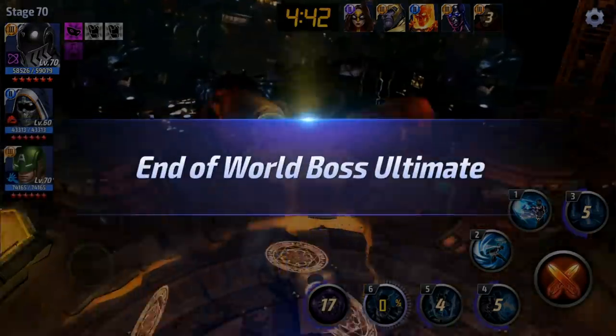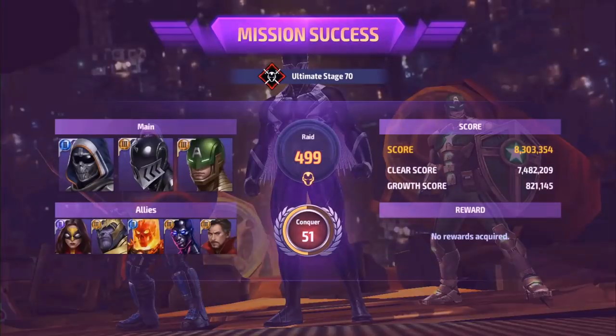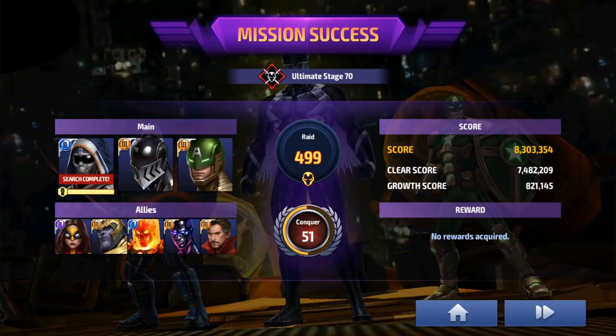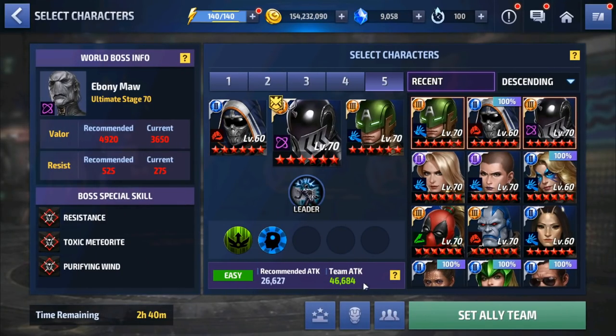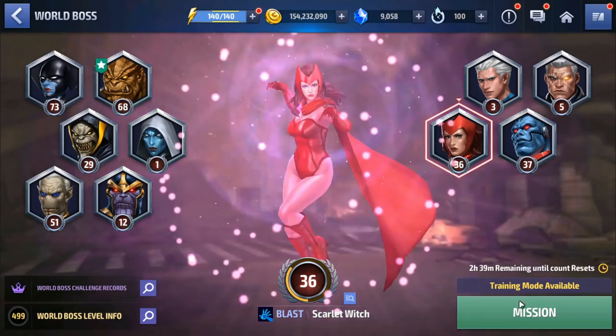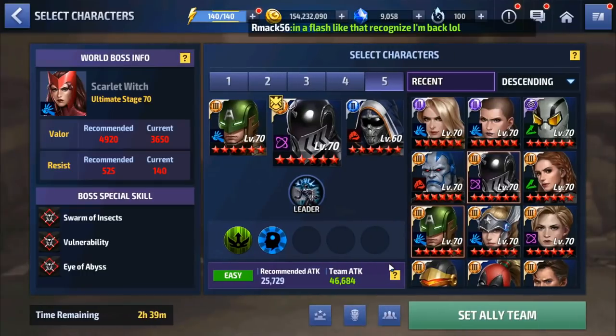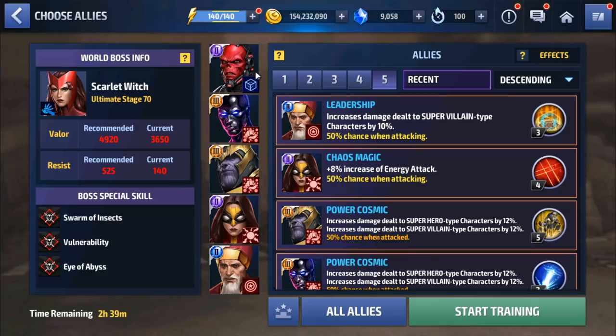We did get a fast clear though — 18 seconds. I'm just doing this off the cuff, not pre-recorded, not doing multiple runs — I'm doing this as I'm talking, no editing. Let's try stage 70 Scarlet. Same thing — I'm not using Dr. Strange but we need Weapon Hex, and I want that debuff to help with the Eye of Abyss.